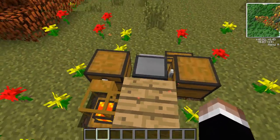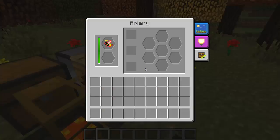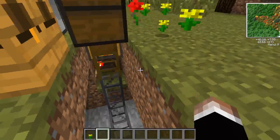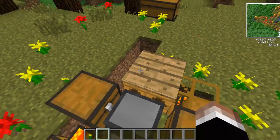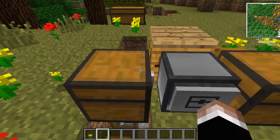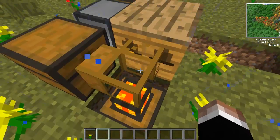The chest right to the right of this is going to be piped directly into the apiary. And you can see this is just simple piping — I'll reveal that real quick. So: apiary, turtle, chest to send items to your house, chest to send items into the apiary. Super simple.